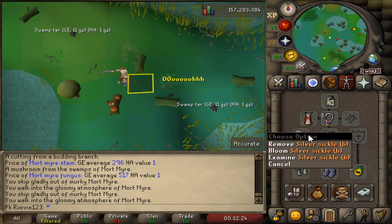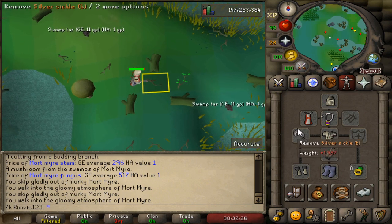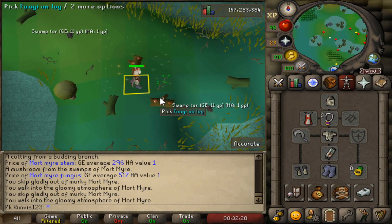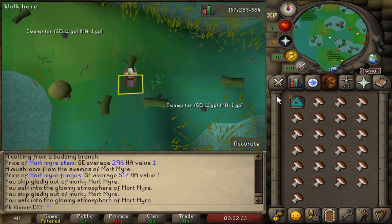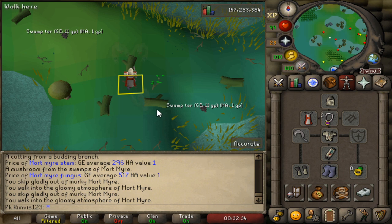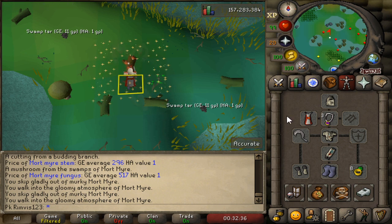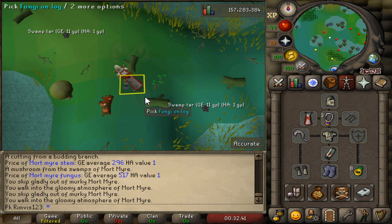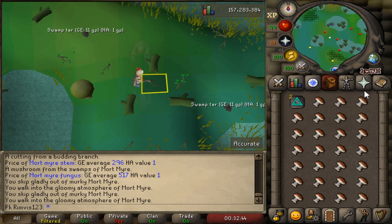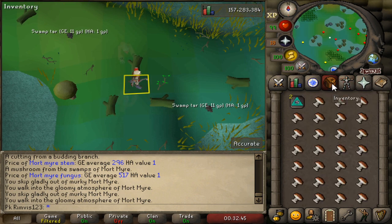You also need to complete a quest for the Silver Circle, but that quest is also really easy and takes no time. There are a lot of bots here because it's so easy to make these kind of accounts and they just suicide-bot. If there's bots, that means this money-making method is actually good and has really low requirements.